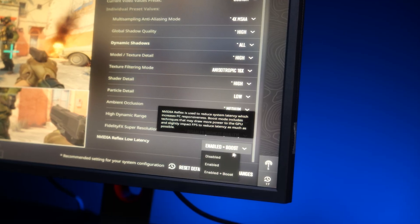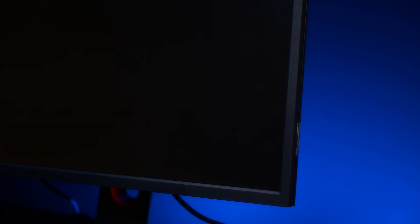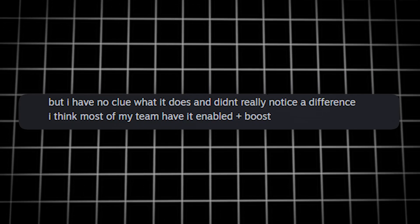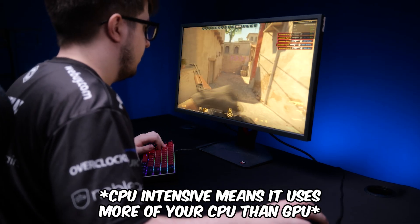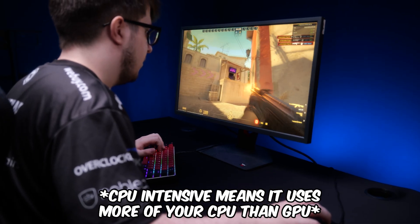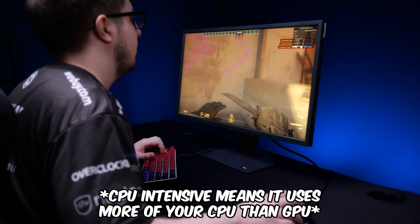The setting gives you the option to have it disabled, enabled, or on plus boost — but a lot of people in the scene, whether streamers, pro players, or average gamers, don't even know if you're supposed to use it. NVIDIA Reflex puts extra load onto your graphics card and takes a tiny bit off your CPU, which lowers the latency or input lag you experience in-game. If you're playing a CPU-intensive game like Counter-Strike, you might also get a slight FPS increase.